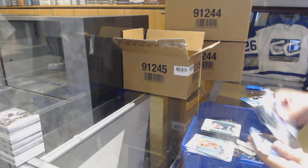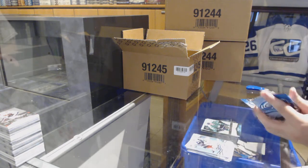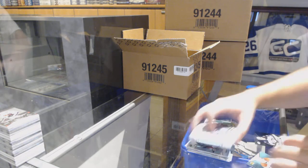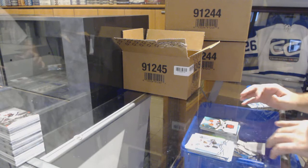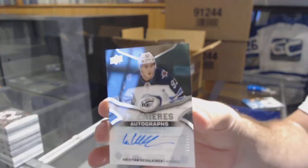Huberto for the Florida Panthers green. Roope Hintz for the Dallas Stars, 9/99. J.T. Miller for the Dallas Stars green. Noah Juulsen Ice Premieres rookie for the Montreal Canadiens. And a Winnipeg Jets Ice Premieres autograph to 1/99 — Christian Vassalainen.